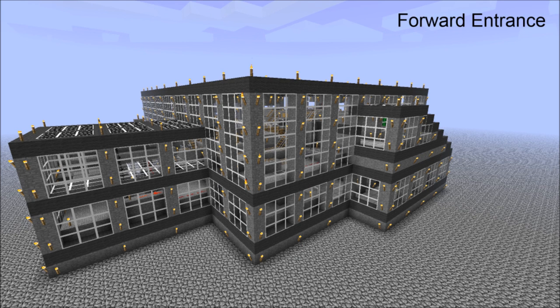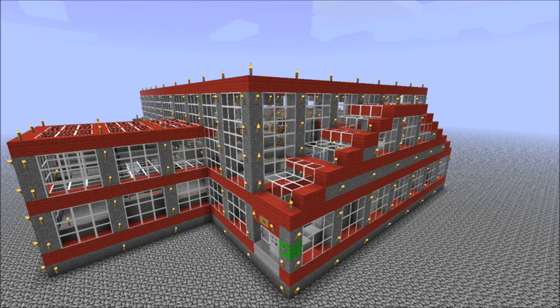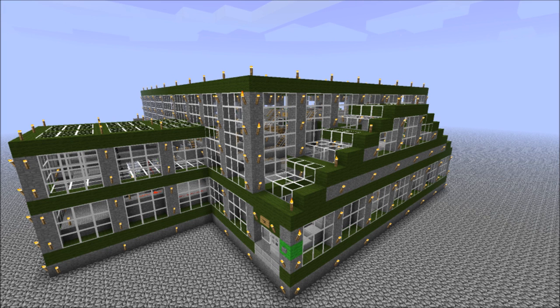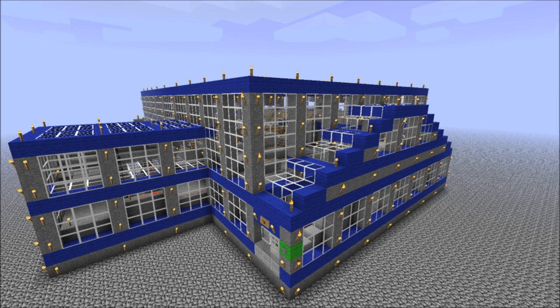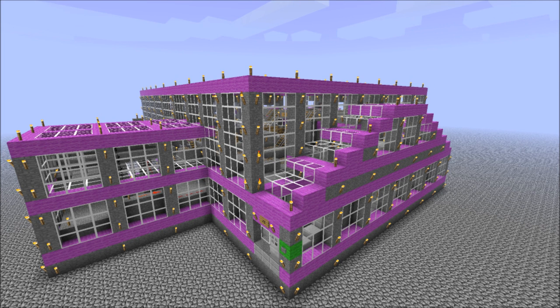Also, in all station schematics, I've lined the outside of the station with grey coloured wool. Now that the latest version of MCEdit supports coloured wool, you can use the Replace tool in MCEdit to replace the grey wool into any other coloured wool or material available in Minecraft. This is a great way of making your stations more identifiable, especially if you plan to have multiple transit lines running across your world. You can colour code your transit line as the red line, or the blue line, or whatever colour you deem appropriate.